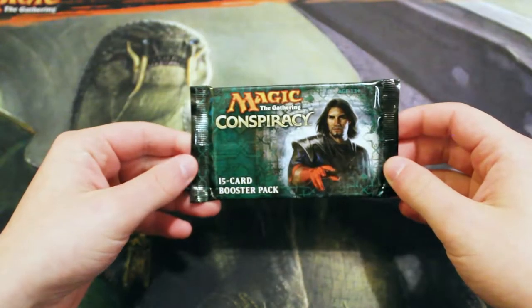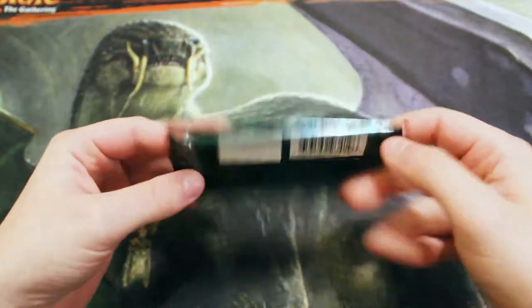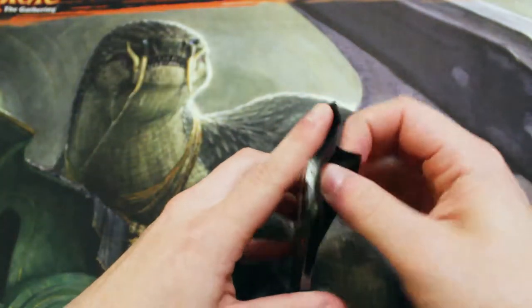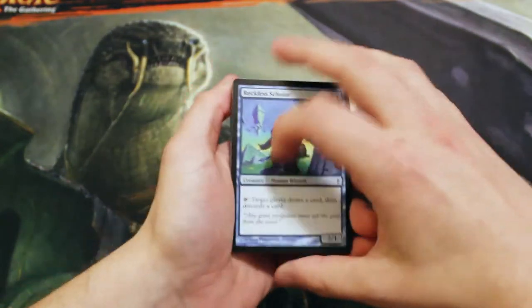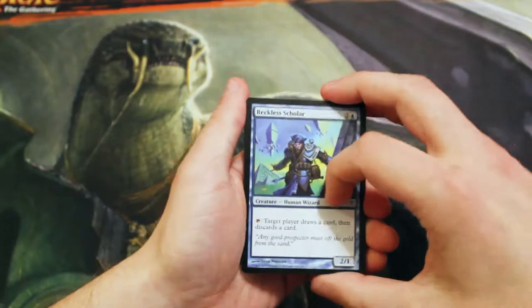Hello and welcome to the Friday episode of our Cracker Pack series. We are finishing out this week with the original Conspiracy set, which is actually one of my favorite one-off expansions because it has so many fantastic cards in it — a lot of good reprints like Misdirection and Stifle, with Dak Fayden probably at the top of the list as far as cards I actually want. Exploration is another great one, so there's a lot of good stuff in this.